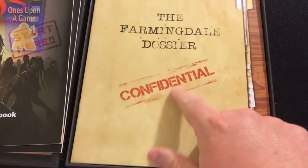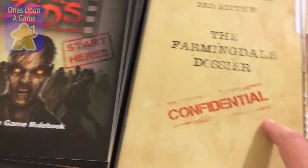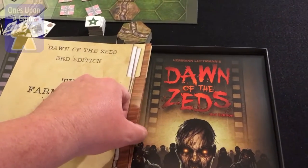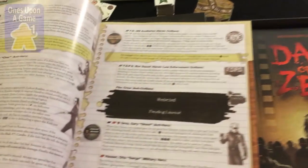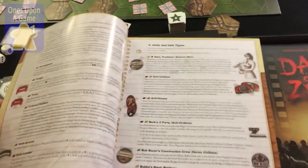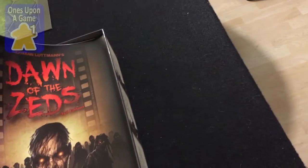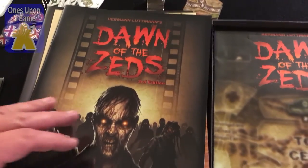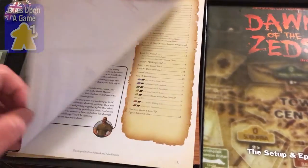I don't know if that's just a gimmick or if this is something I should avoid with the narrative. I'll do a quick flip through. I guess it's just background story on the characters, including the film crew — they're civilians. So I guess it's just a gimmicky thing. Level up rule book — what all is in this game? Goodness gracious. These are the advanced rules.